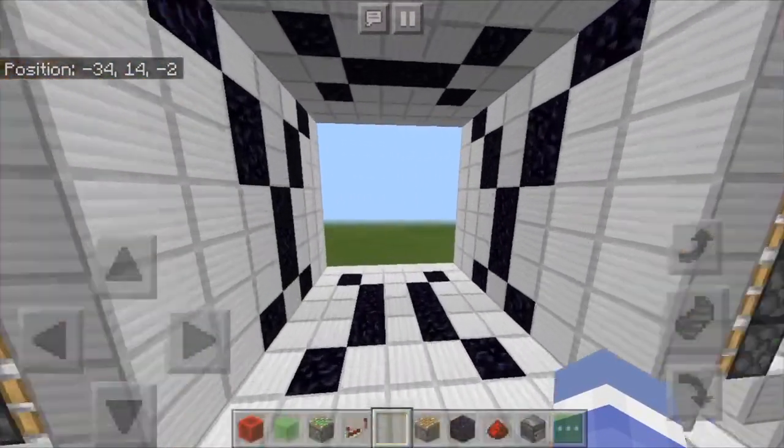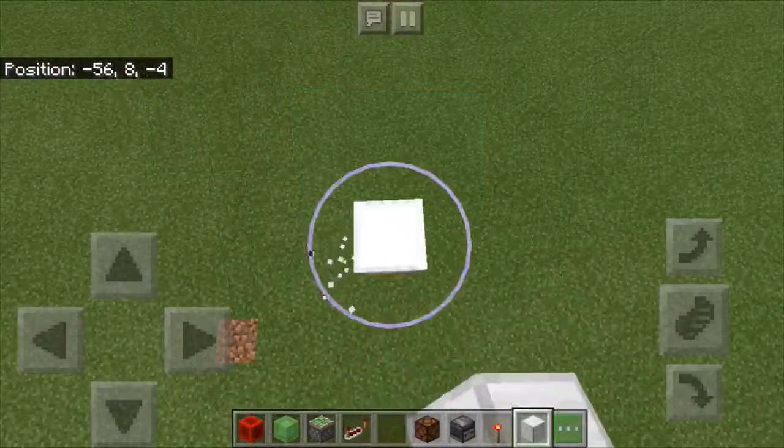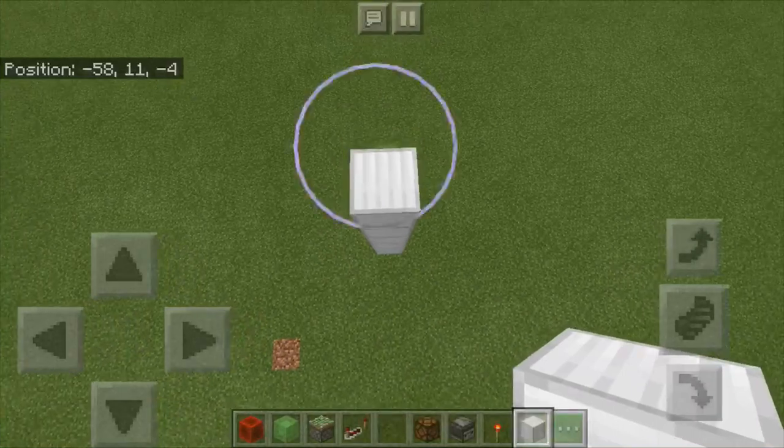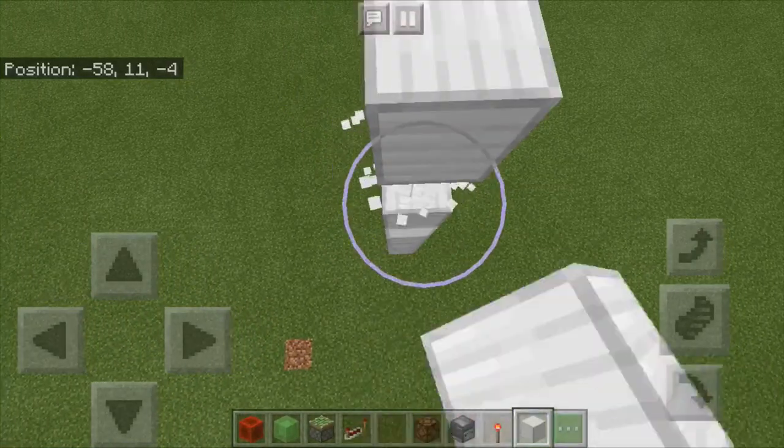Without further ado, let's get into the tutorial. You're going to start off by building up 8 blocks from the ground like so. This will be the middle block of your door.